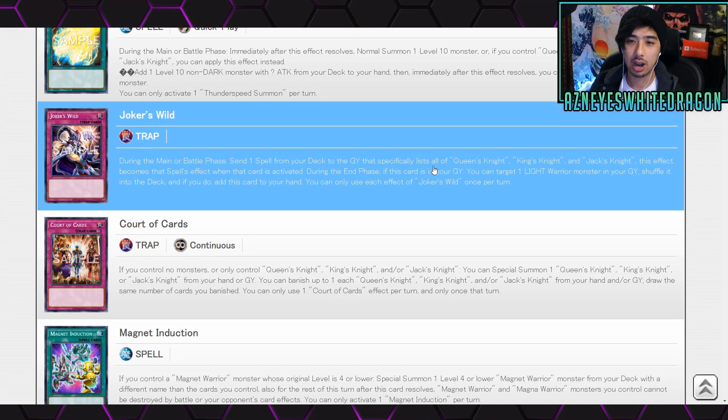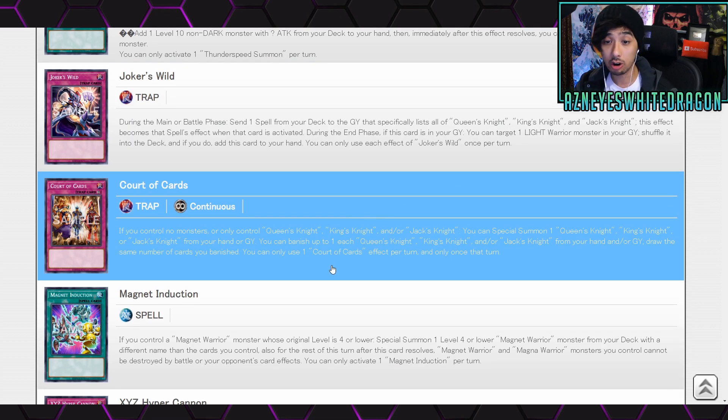Next up we have Joker's Wild. During the main or battle phase, send one spell from your deck to the graveyard that specifically lists all of Queen, King, and Jack — this effect becomes that spell's effect when it was activated. During the end phase, if this card is in your graveyard, you can target one Light Warrior monster in your graveyard, shuffle it into the deck, and add this card to your hand. Each effect is once per turn.